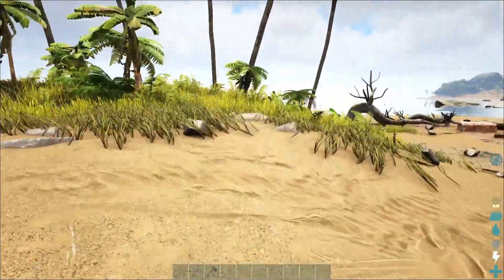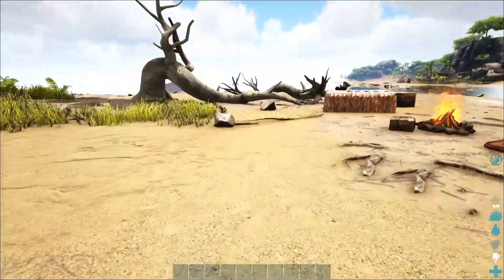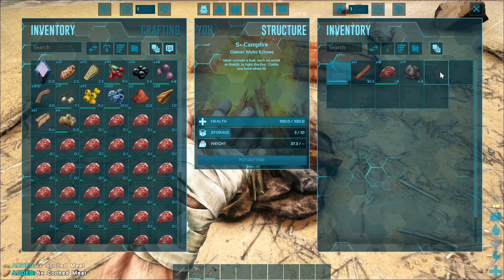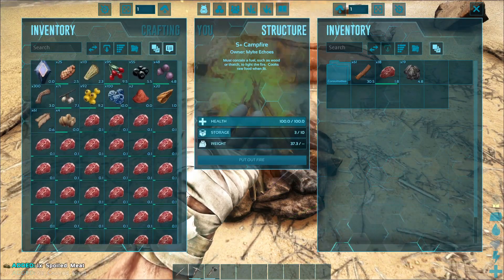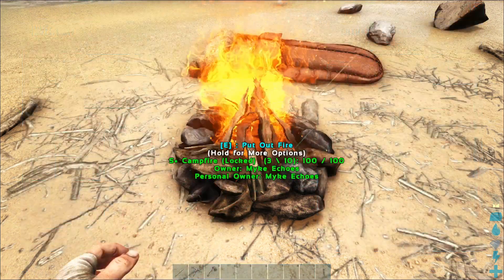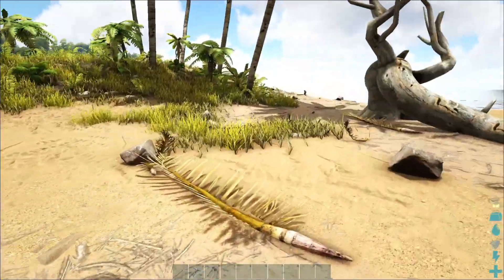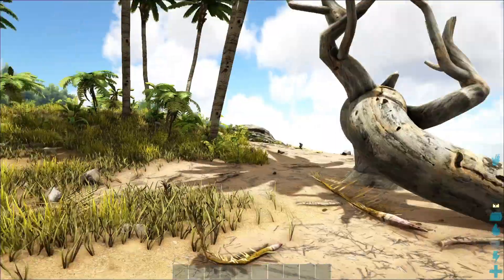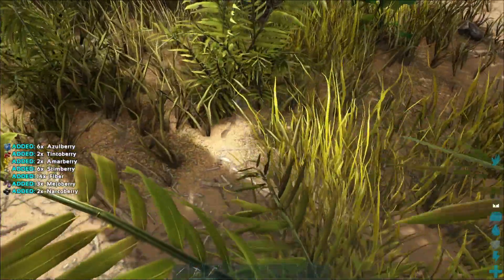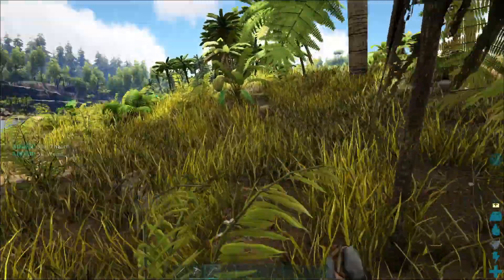As soon as I get this first batch of narcotics going, once we get those on and head down the beach to try to find a decent level parasaur, we should be at the level where we have some bolas and I'll just craft them on the way. I think I'm gonna go ahead and try to get some more spears made for our little adventure out here — definitely gonna need them.